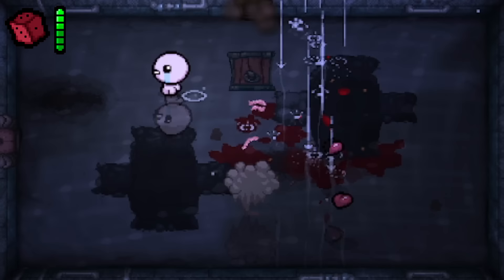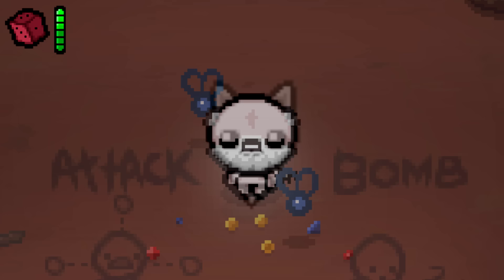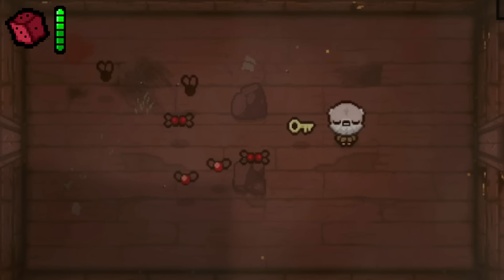Ed trolling dataminers. Edmund has had his fair share of trolling dataminers — similar to how the original Lost unlock method was datamined — with examples including the Old Man Keeper sprite being put over the Keeper character before release, and Skinless Hush also being thought to have been a troll by Ed. The Old Man Keeper did replace the Keeper's texture on April Fool's Day in 2016 and 2017.